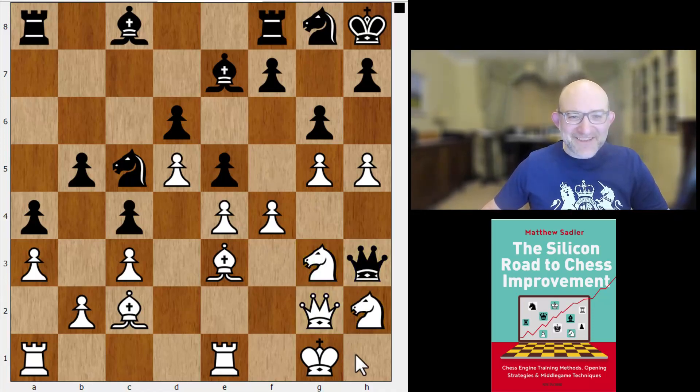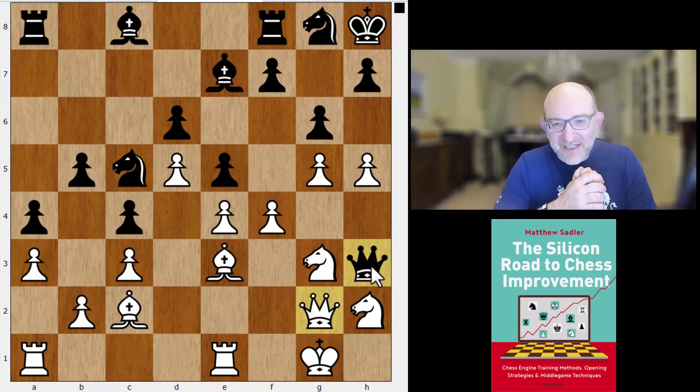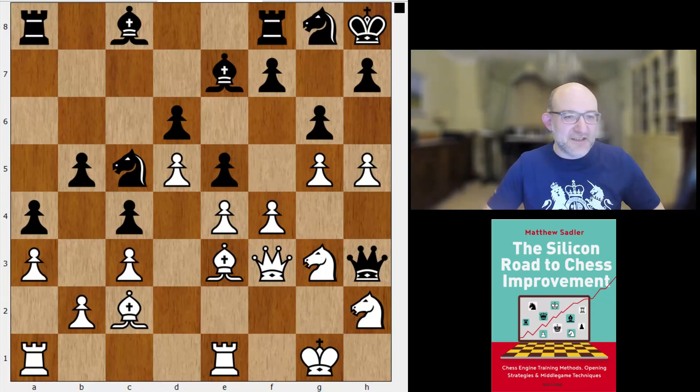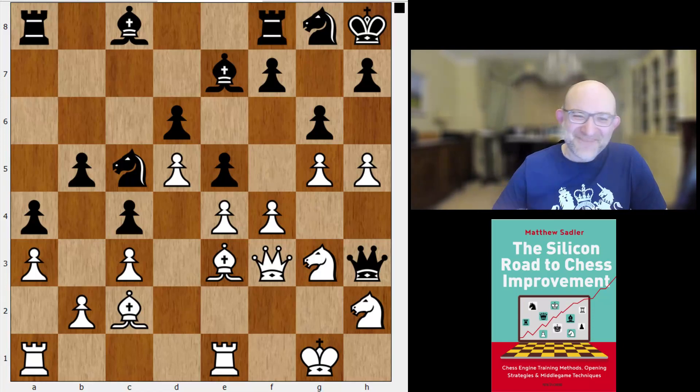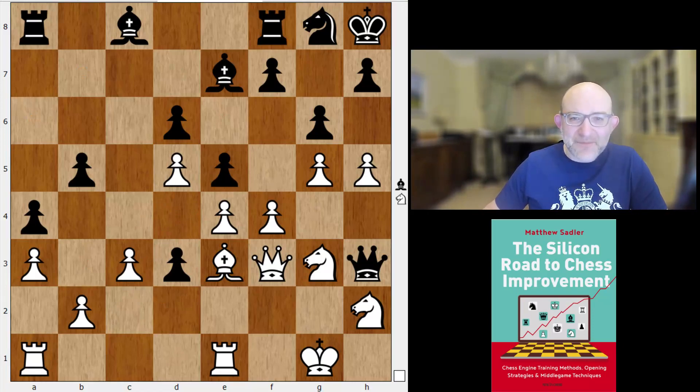Queen f3 seems a slight mistake by the engines — they wanted queen g2, just heading for the endgame. It's a very natural move though — you've got an active piece and a passive piece, swap off your passive pieces for the active pieces and leave the opponent only with passive pieces. That's a typical Alpha Zero-engine paradigm, and just a very nice endgame position for White. But queen f3 was played, and now e takes f4. When I saw it being played I assumed it was normal human desperation — but the engines just think this position is virtually equal.